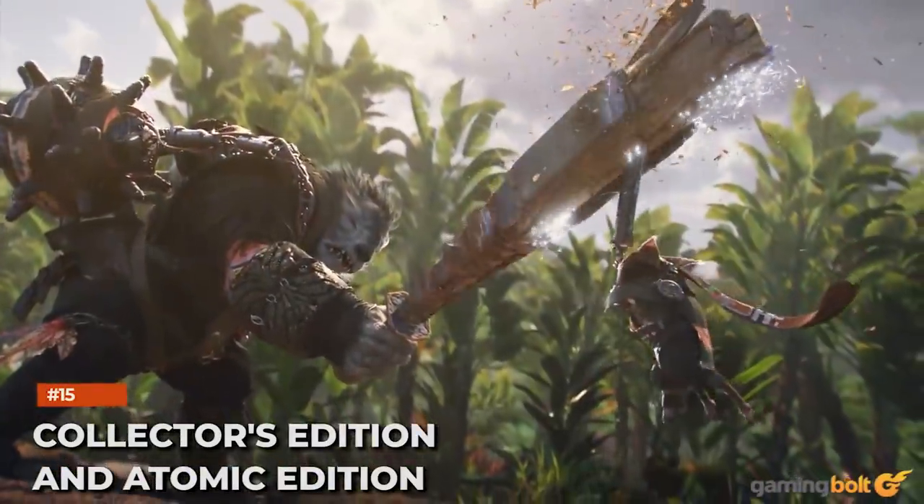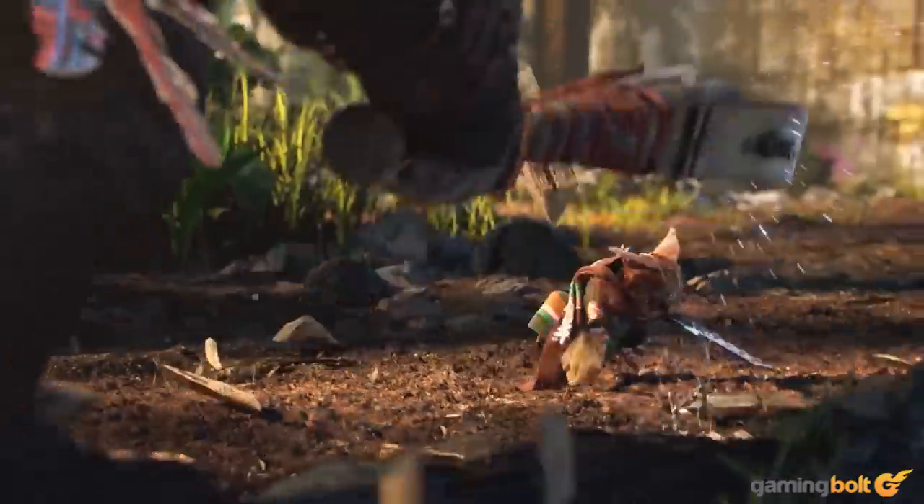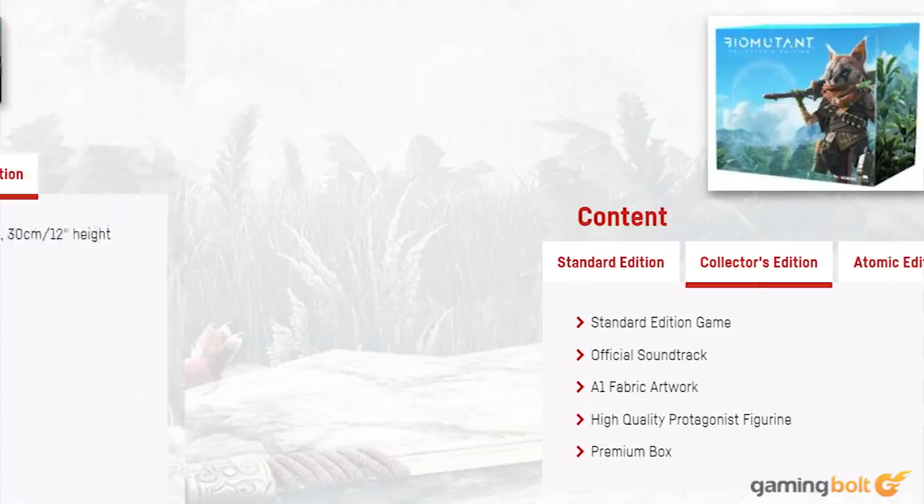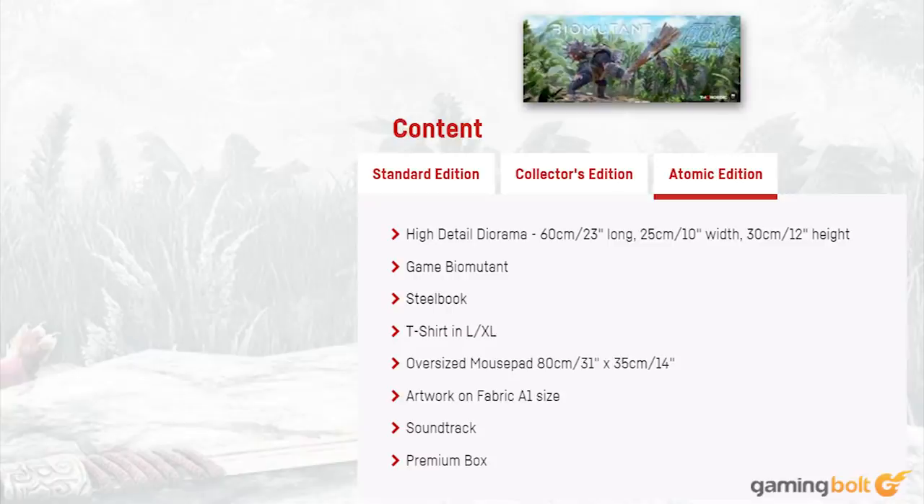Collector's Edition and Atomic Edition: Along with the standard edition, there are two special editions. The Collector's Edition costs $109.99 for PC and $119.99 for consoles, and includes a figurine, A1 artwork on fabric, the official soundtrack, and a premium box along with the game. The Atomic Edition costs $399.99 on all platforms, and along with the Collector's Edition content, you get a steelbook, diorama, t-shirt, and oversized mousepad. A leaflet with codes for the Mercenary class is also included in both special editions, regardless of whether you pre-ordered or not.